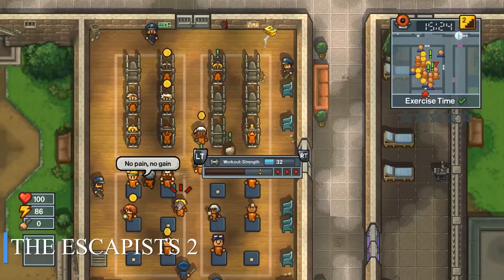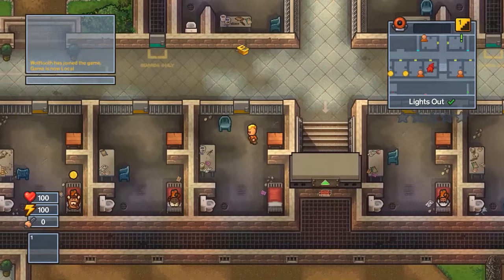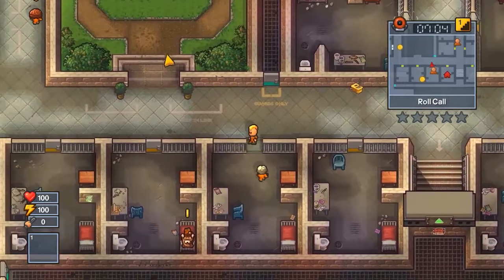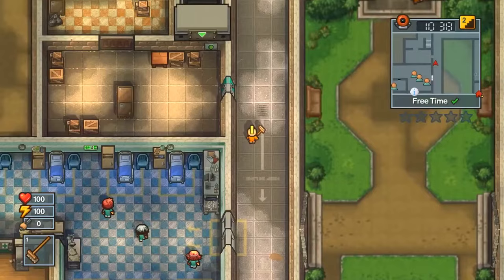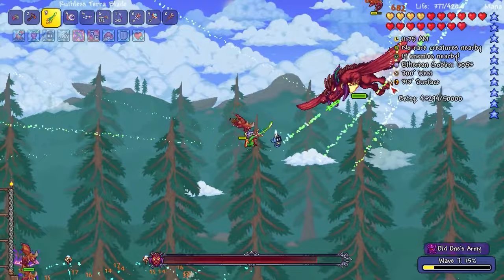The Escapists 2 is a strategy and simulation game that challenges players to plan and execute escapes from various high-security prisons. With a variety of prison environments, each with its own challenges and security systems, players must use their intelligence, skills, and available resources to craft successful escape plans. The game offers diverse gameplay, allowing players to interact with other inmates, perform jobs within the prison, craft and customize useful items, and even form alliances or conflicts with other prisoners. With charming pixelated graphics and a captivating soundtrack, The Escapists 2 creates a unique and immersive atmosphere of prison life. Whether planning solo escapes or collaborating with other players in multiplayer mode, the ultimate goal is to achieve freedom while staying one step ahead of the guards.